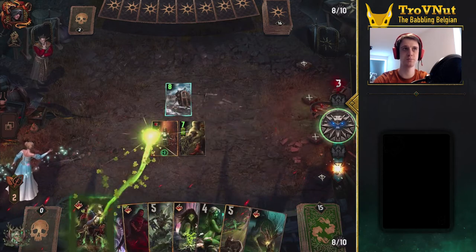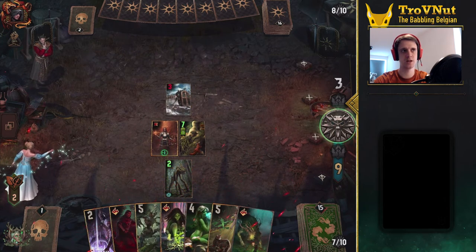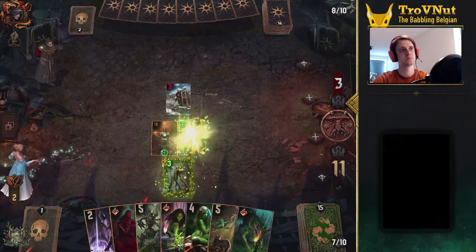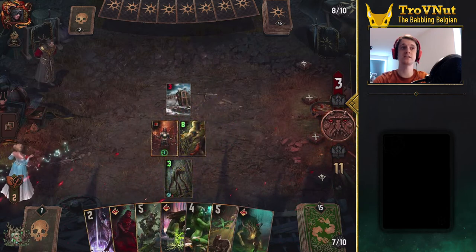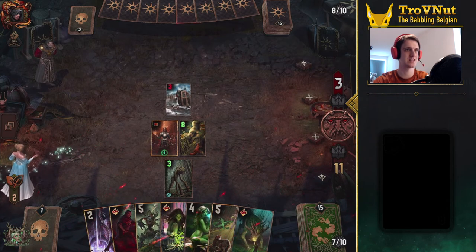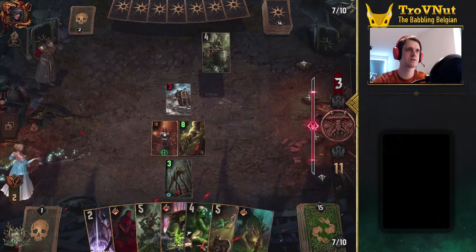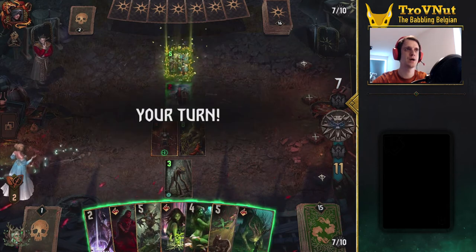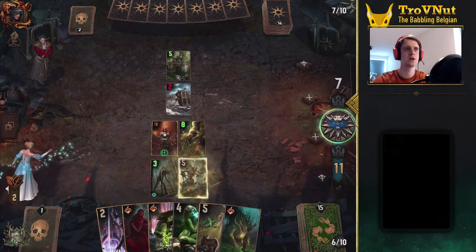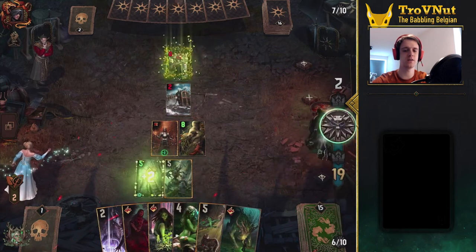Let's do Nature's Rebuke, damaging the Mahakam Defender again, and I'll leave it at that for now. I'm not going to overplay too much. Now of course the Hammered Riot gets damaged first, but then boosts itself by 2 again, giving us 1 extra point in total. Impera Enforcers will boost up to 5, and we can use another Nature's Rebuke to offset that. So let's deploy our Forest Protector and use that Nature's Rebuke from the graveyard to take out that Enforcer.